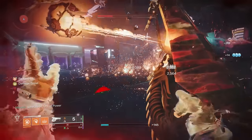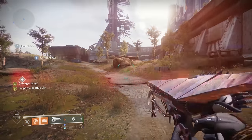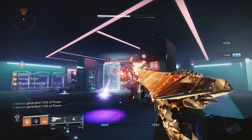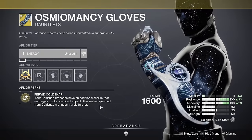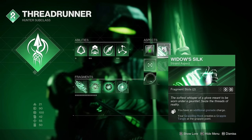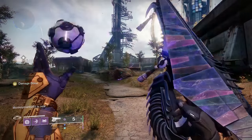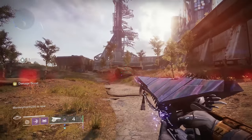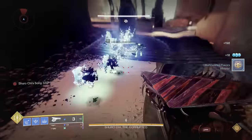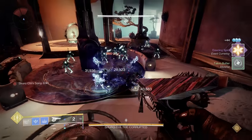This next combo isn't tied to any subclass and it gives you back-to-back Tessellation shots. This fusion rifle allows you to consume your grenade to charge up a powerful projectile that explodes on impact. The main limiting factor is grenade energy, which is why we're using an exotic that gives us 2 grenade charges — Osmeomancy Gloves for Stasis Warlocks, Starfire Protocol for Solar Warlocks, Nothing Manacles for Void Warlocks, Moth Keepers or Widow's Silk for Hunters, and Armamentarium for Titans. With any of these equipped you'll have 2 grenade charges to feed into Tessellation. On top of that, kills with Tessellation give you 20% grenade energy back — so with 5 kills you'll get a full grenade charge, and 10 kills gives you both grenade charges. As long as you're getting at least 5 kills per shot, you'll use this over and over, and always have that second grenade charge as backup.